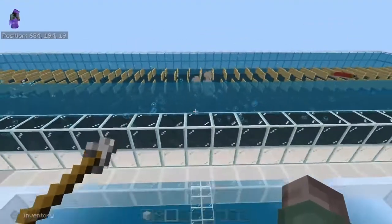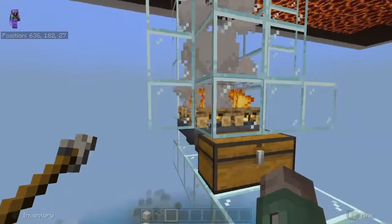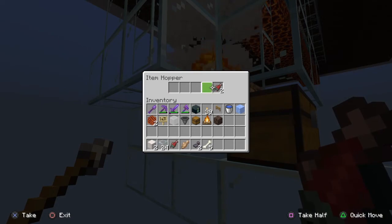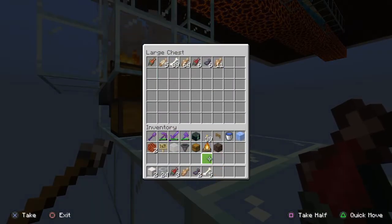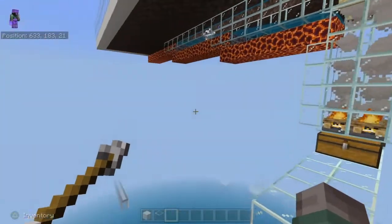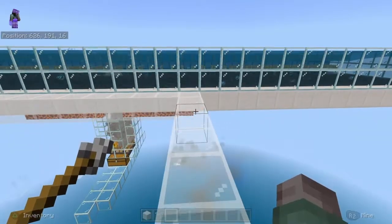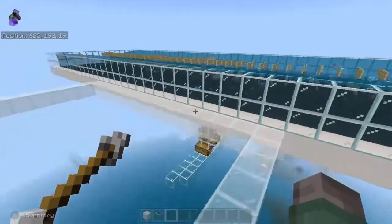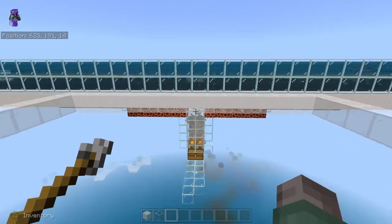You're going to be getting a lot of drops out of this farm. You can see everything coming in here. This is just from standing here and busy building, so you're going to get a lot of drops. The nice thing is the bones you get as well — so you've basically got a bone meal farm at the same time. Your farm is now built — that's it!